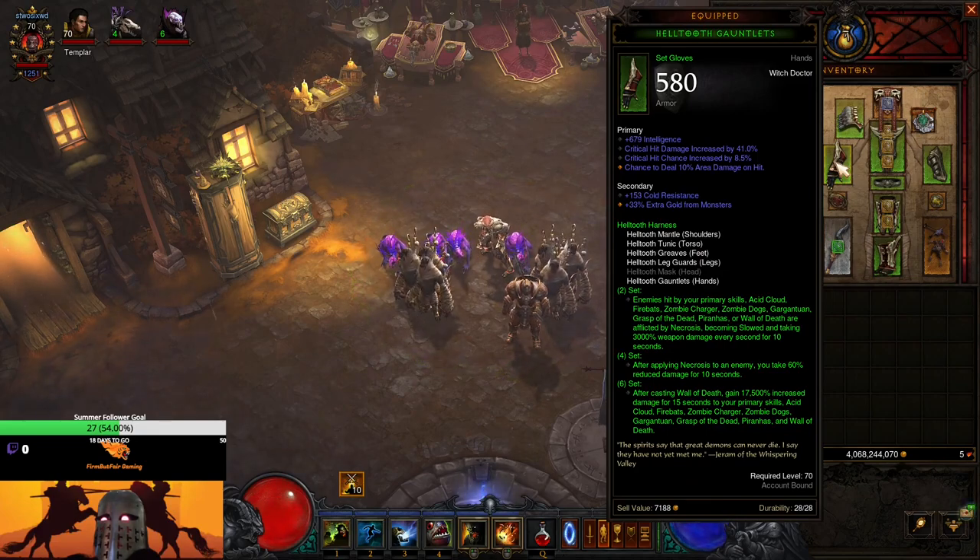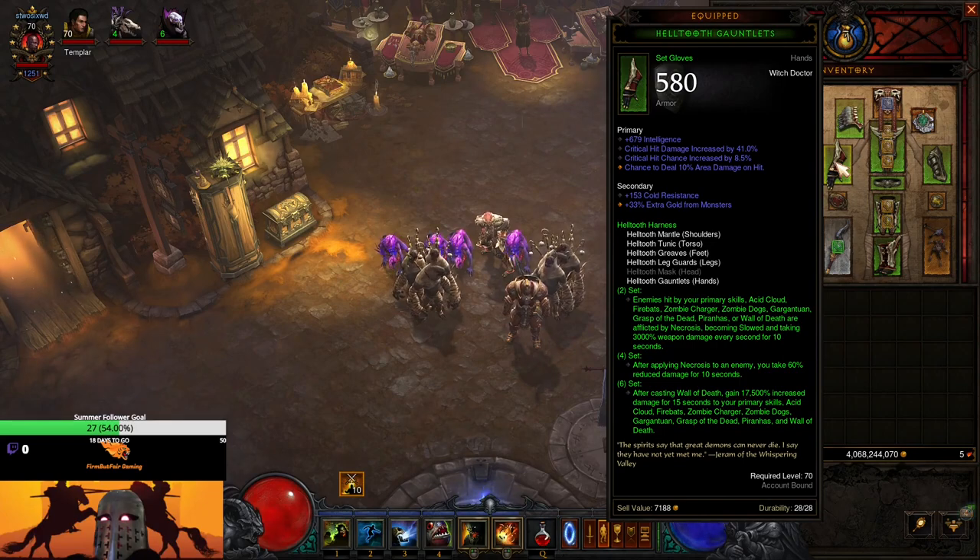For those unfamiliar, the two-piece bonus of the set is: enemies hit by primary skills, Acid Cloud, Firebat, Zombie Charger, Zombie Dogs, Gargantuan, Grasp of the Dead, Piranhas, and Wall of Death are affected by Necrosis — becoming slowed and taking 3,000% weapon damage over 10 seconds.